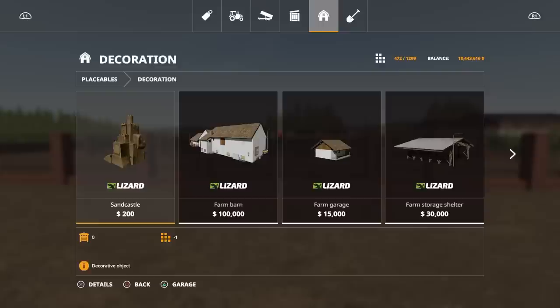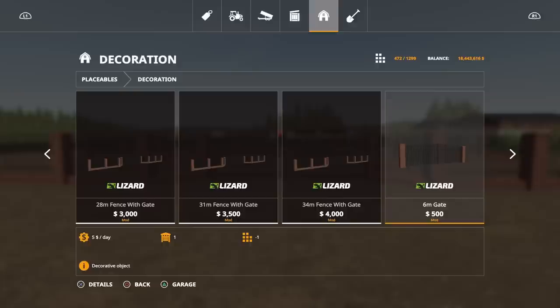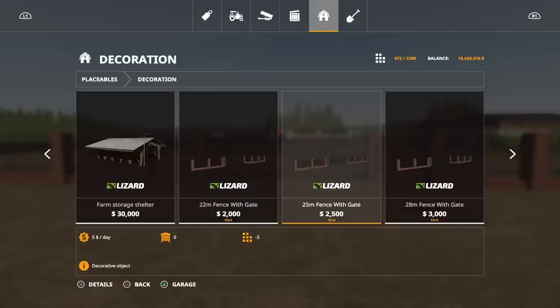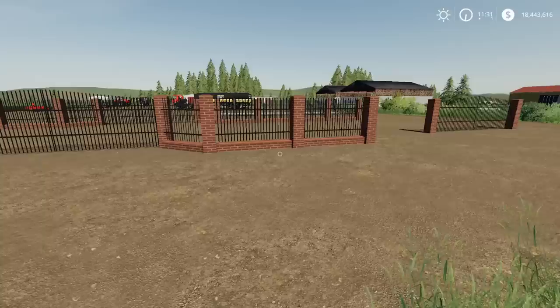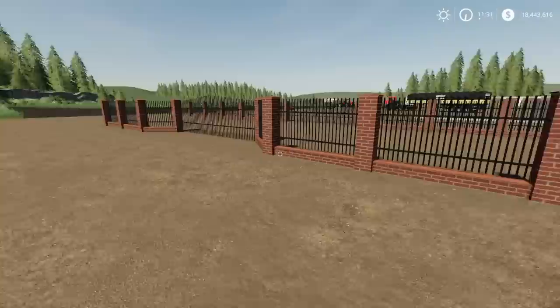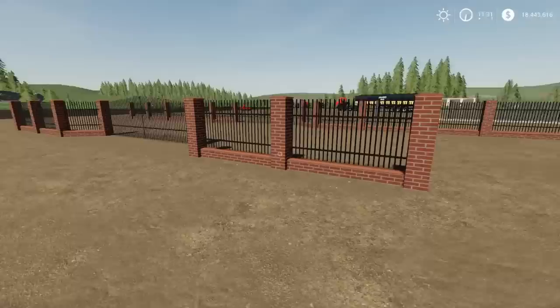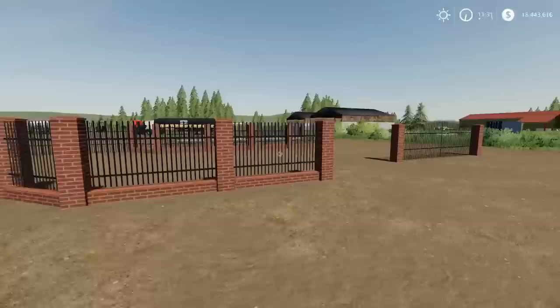You'll find this under Placeables and Decoration. We've got a 22 metre fence with gate, 25 metre, 28 metre, 31 metre, and 34 metre fence with gate, plus a 6 metre gate. There are no wall sections — just those. Three slots each. If you put a whole load of these sections round a building you're going to end up with loads of gates, but it does come as one solid section so it's not fiddly to build and place.